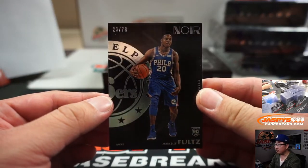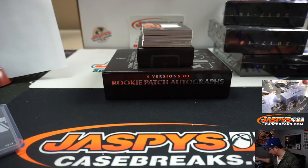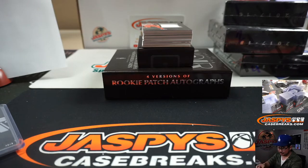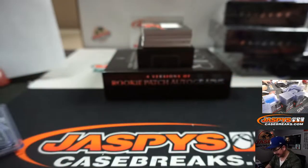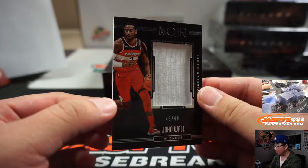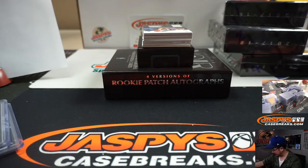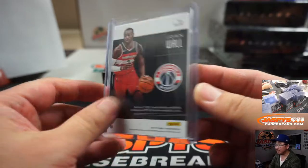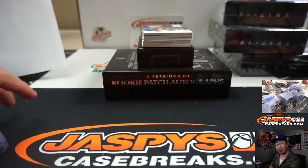We've got Markelle Fultz rookie card, 23 out of 79 — Brad with number three. All we need is Markelle Fultz to pull some sort of Victor Oladipo act and Brad would be happy he kept this. There's John Wall, 46 out of 49, jumbo materials — goes to Stephen Kendrick in number six. This could be an interesting team: healthy John Wall, Bradley Beal, Rui Hachimura. No defense but they might score 150 points a night.